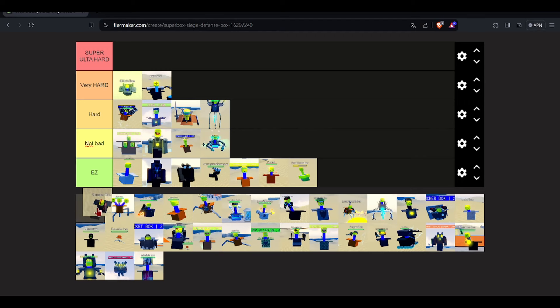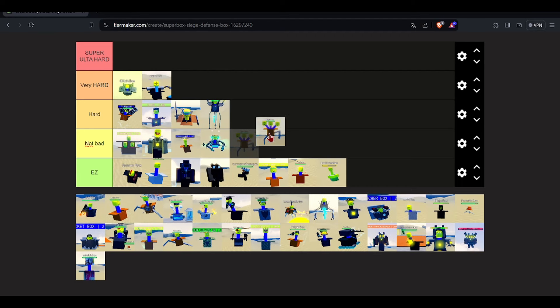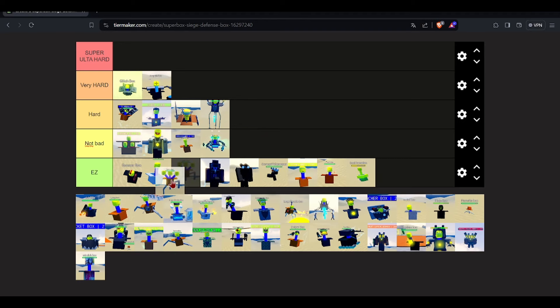The gunner box is pretty hard but still easy — I'll put him at the front of easy. The strider box — oh, it's the hydra strider box, so this one's harder than the normal strider box, but still pretty easy. I'd put it in easy, in front of the gunner box.